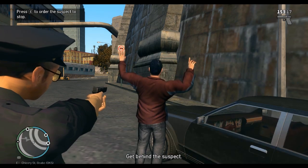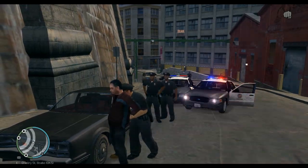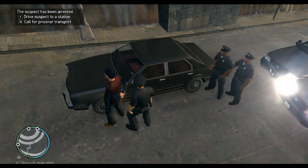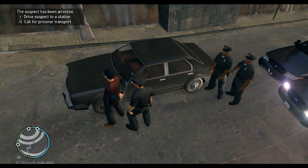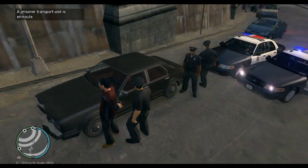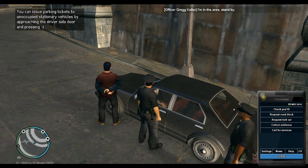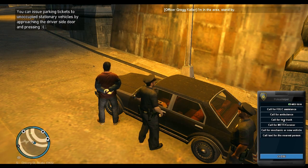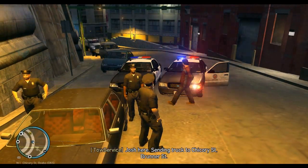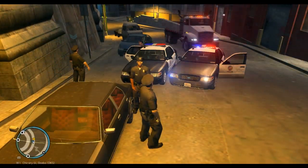We've stopped him. Point your weapon at him and tap E — that goes into the arrest animation. You walk up behind him and you automatically handcuff him. Now you have the option to drive him yourself or call for a prisoner transport. I don't feel like transporting so I'll call for a prisoner transport. I also have some other mods installed so I'm pulling up Police Helper to call for a tow truck — links for those mods will be in the description. The tow truck is going to take this car — which is actually my car, but we're not holding grudges.